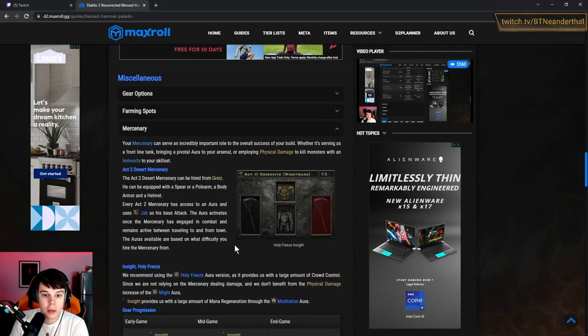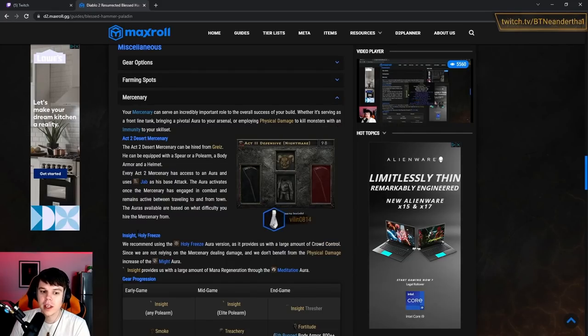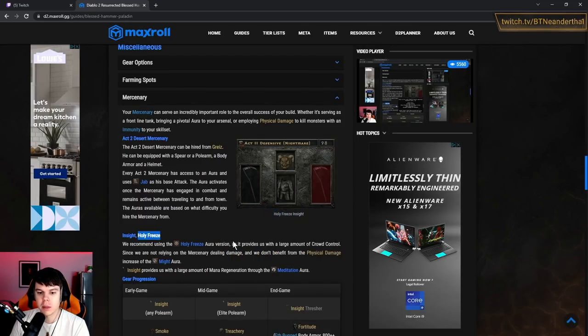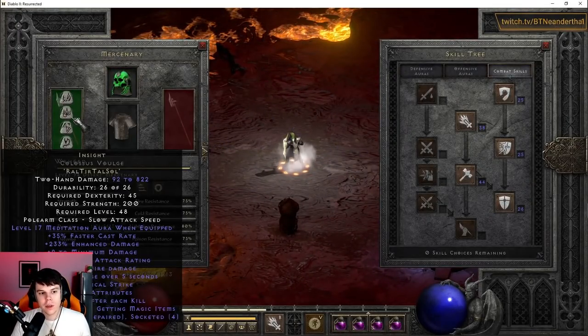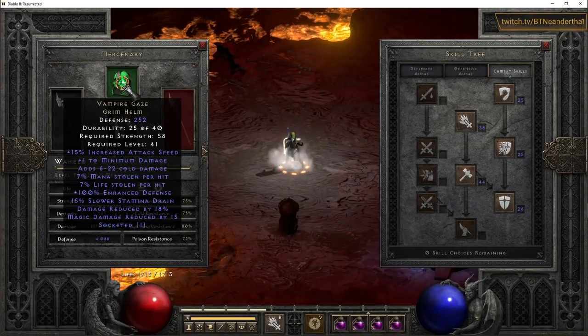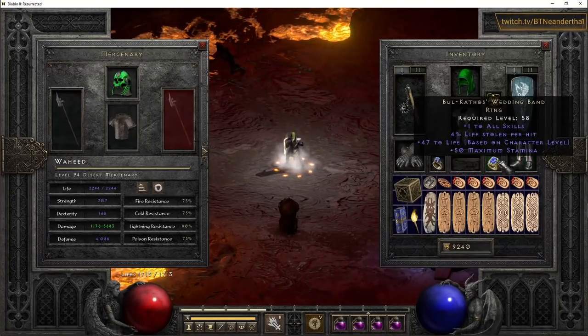The mercenary I highly recommend is an Act 2 Holy Freeze aura merc — it's great for crowd control and increased survivability. Some people go Defiance or Might aura, but I highly recommend Holy Freeze; it lets you stay in the position you want since positioning is very important on this build. I'd recommend Insight, Fortitude, and Drial's Visage. Currently I'm running a Colossus Volge with Insight, Fortitude, and a Vampire Gaze.